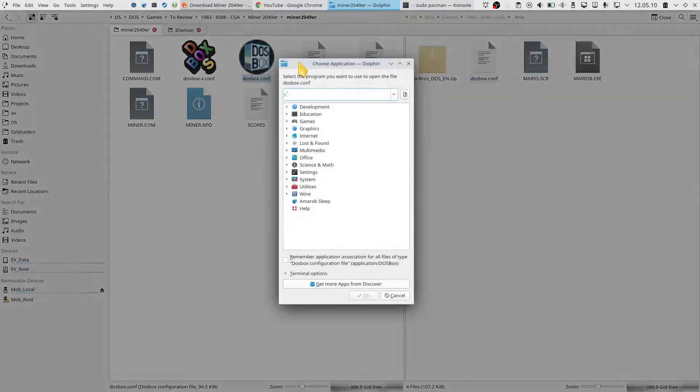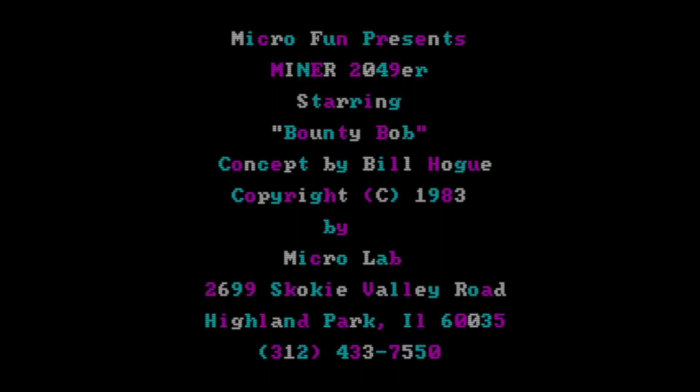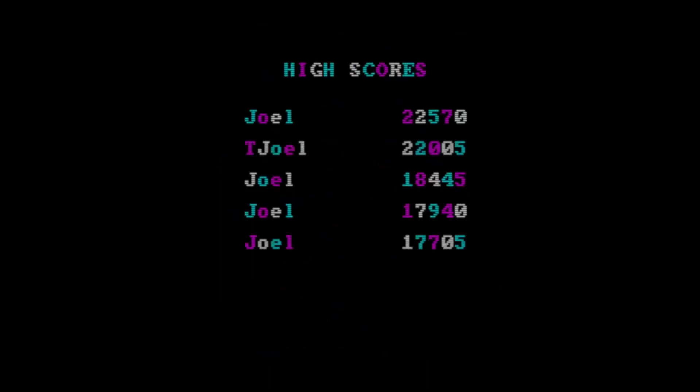Opening with DOSBox Staging. For some reason KDE keeps forgetting my key bindings. The graphics on this thing — let's tick A for keyboard. So, high scores, a little bit of an intro there. A little typo in the high scores. So if you hit a button, you get options: press 1 for 1 miner, 2 for 2 miners. I'll press 1.